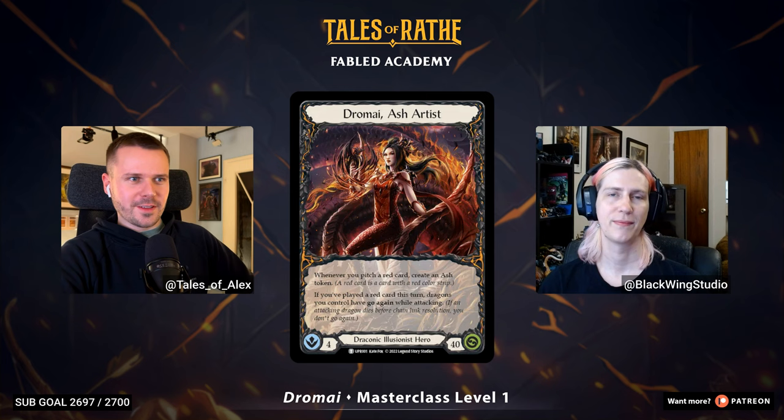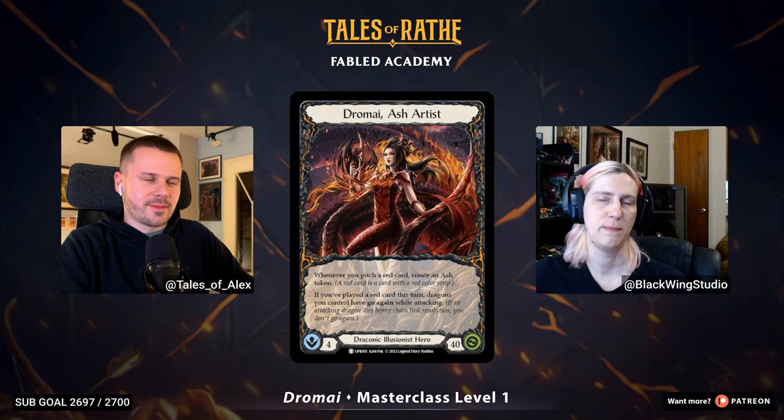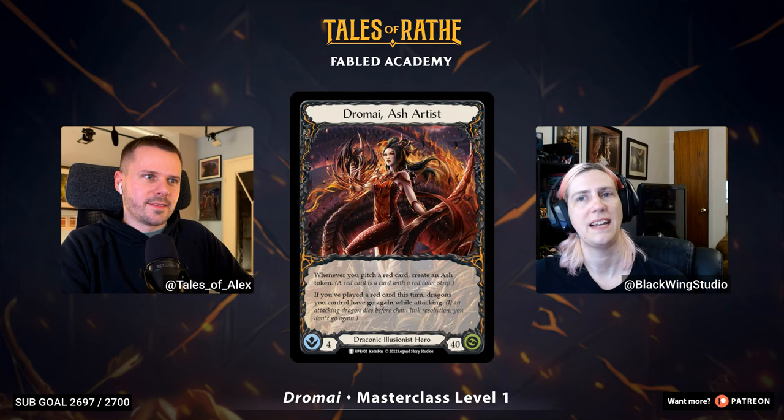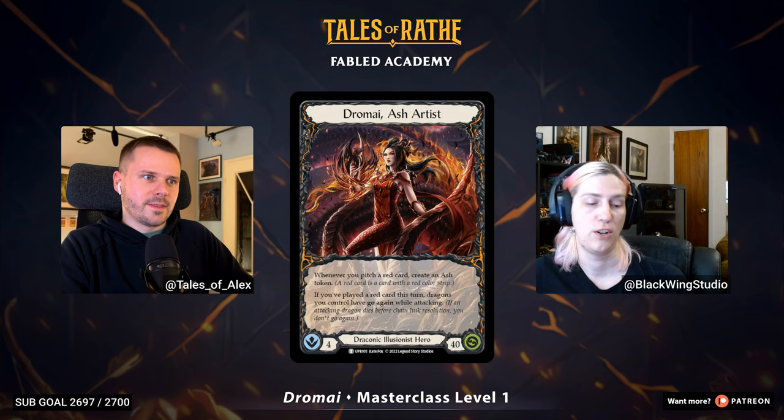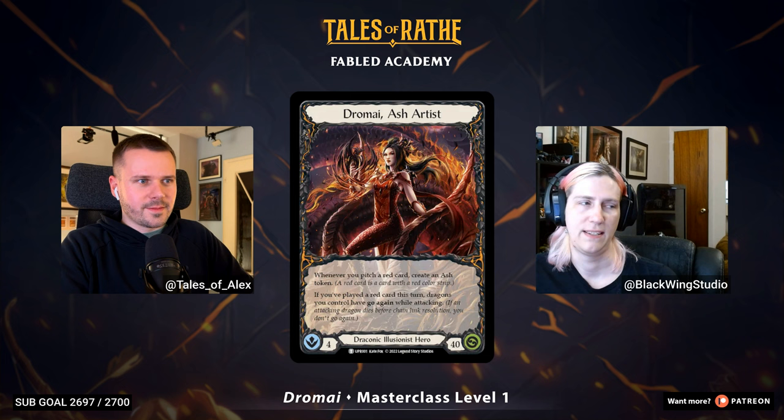What specifically do you like so much about Dromai? I think Dromai as a hero forces your opponent to make hard choices. I think this has always been kind of a hallmark of the illusionist class, but I think Dromai really embodies it. Dromai has this ability to say you can try to play aggressive against me, but then you're going to get swarmed by my dragons. Or you can try to deal with my dragons and you're going to get overwhelmed and have a hard time actually closing out a game. I love that ability to make your opponent respond to you, putting your opponent in these no-win situations is really fun.